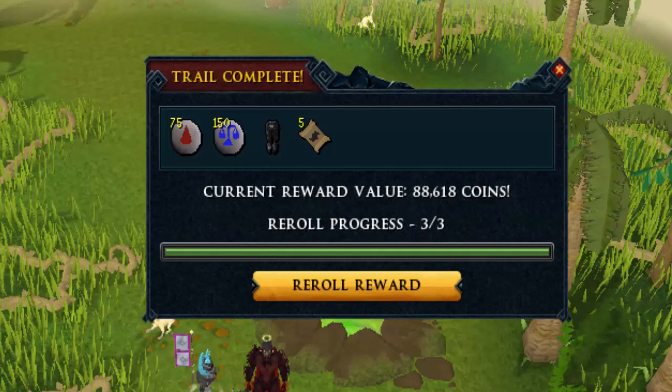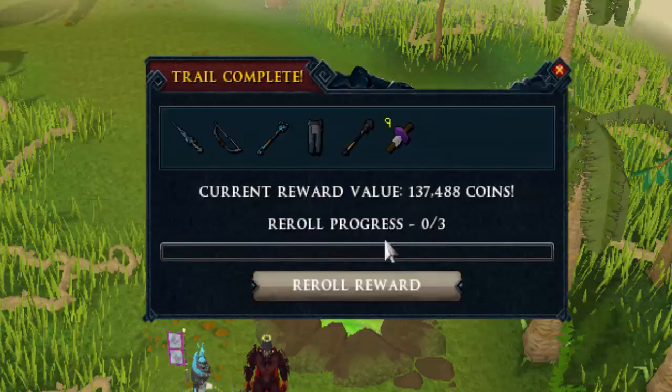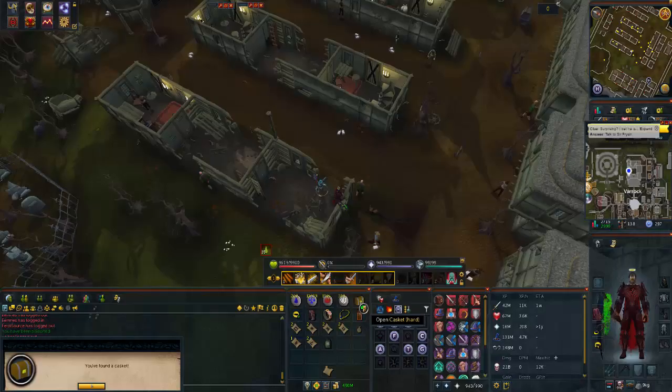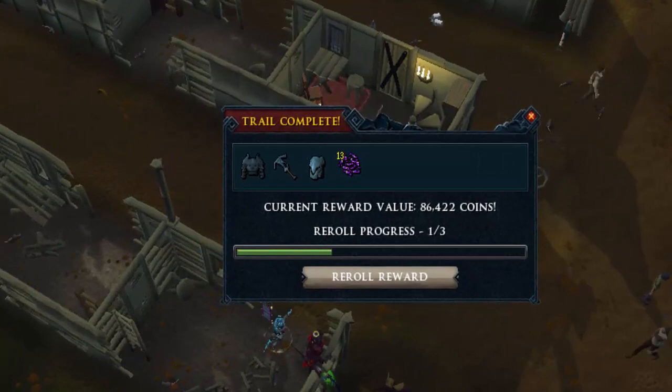We have a reroll but the rerolls have been very poor lately — I've never got anything great from a reroll. I did around 250 clue scrolls after the update with the ring of luck of the dwarf, which is quite bad. But there's a fortunate component right there in the reroll, which makes it kind of good, though not that great overall.